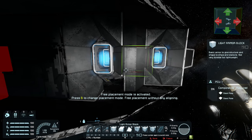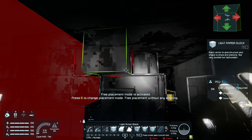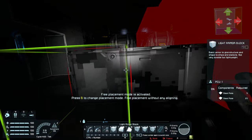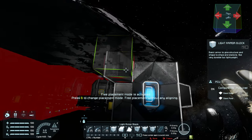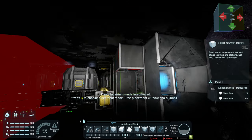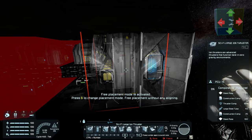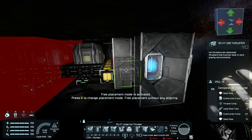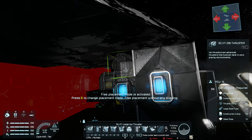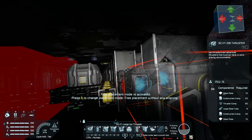Let's start by deleting all of this stuff. Let's go back quite a bit. So what I want to do is put some small ion thrusters here instead of the large ion thrusters. That is a little bit boring though, so what I'm going to do is stagger them.